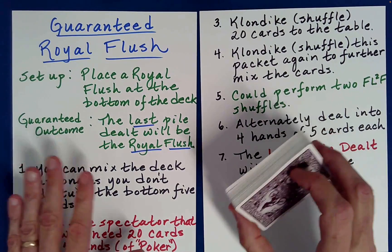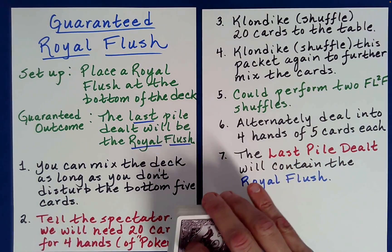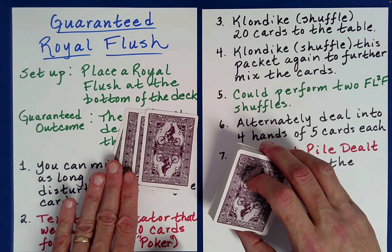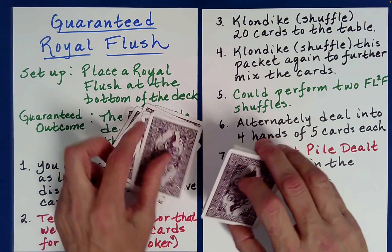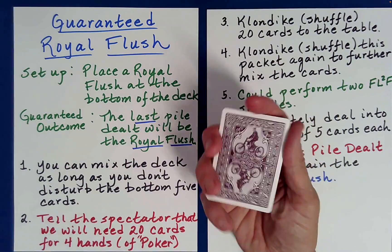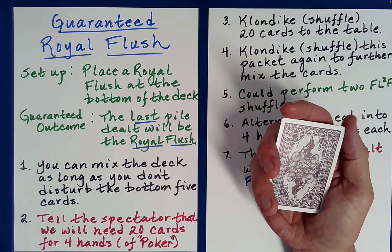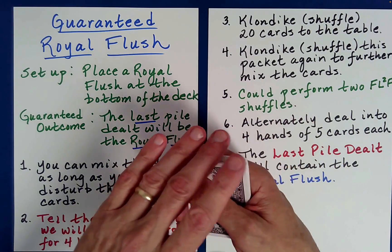We will need 20 cards because we'll be dealing out four hands of five cards. A fun way to select them is to use the Klondike Shuffle. It's not just selecting 20 cards — it's actually helping to put cards where they need to be for all of this to work. So we count pairs: one, two, three, four, five, six, seven, eight, nine, ten pairs — 10 times 2 is 20. At this point, you can do any mixing that's equivalent to either a packet reversal or preserves the order of the cards as they are.